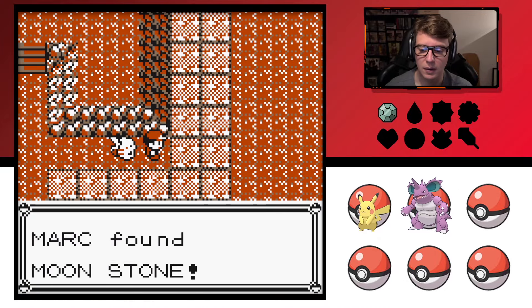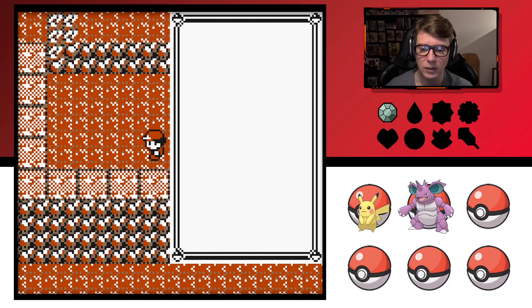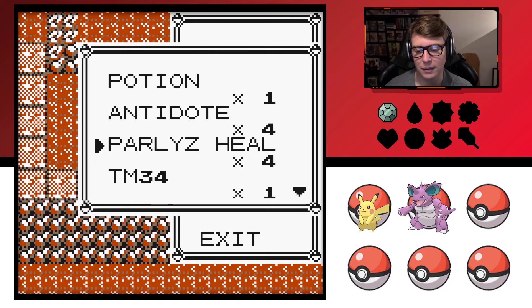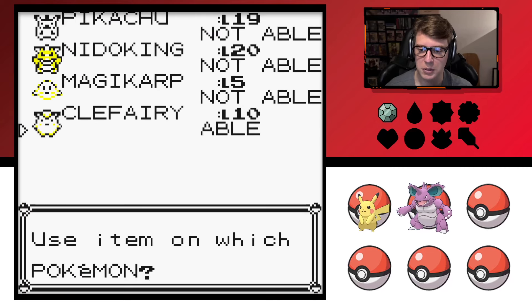Hidden item here — there it is, knew it! Another Moon Stone! I'll hang on to that one. Whatever, I'm not gonna use it on anyone, but I might as well evolve the fairy since it's in my party.